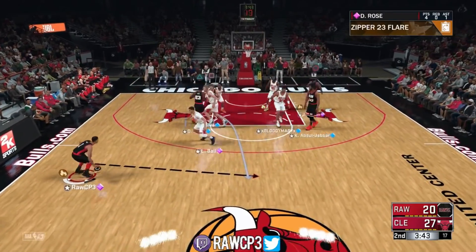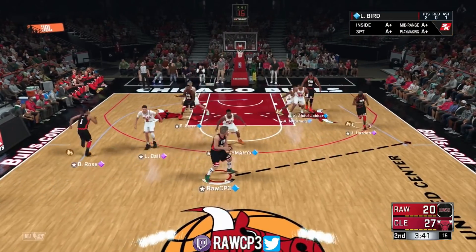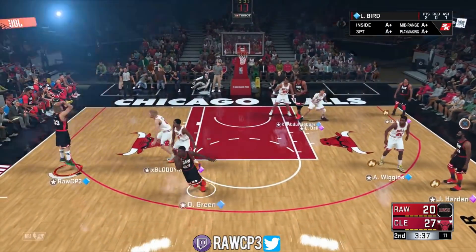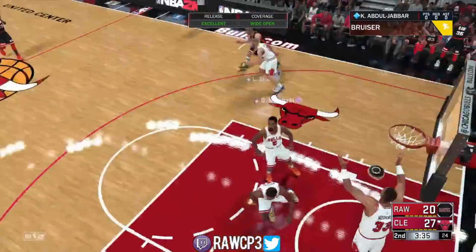So one more time in full: your point guard waits for it to trigger, pass to your small forward, then your shooting guard, and wait for that screen - you'll get the nice open space, and Larry splashes the three.